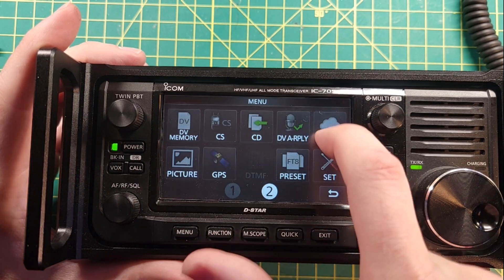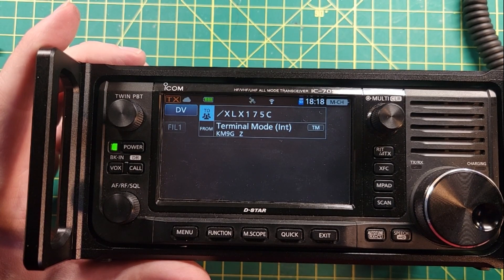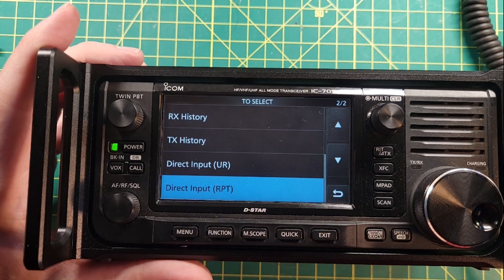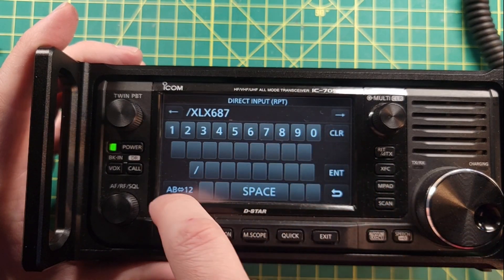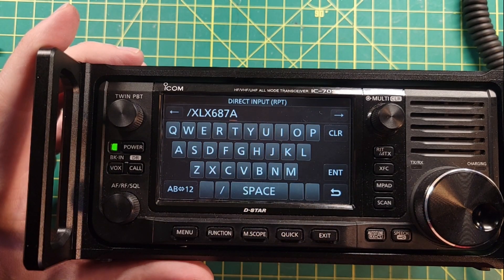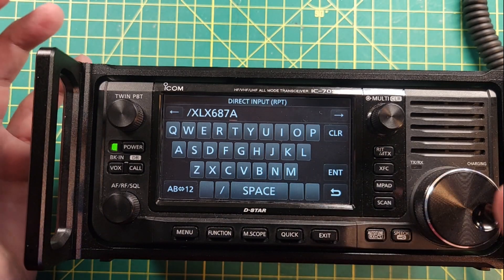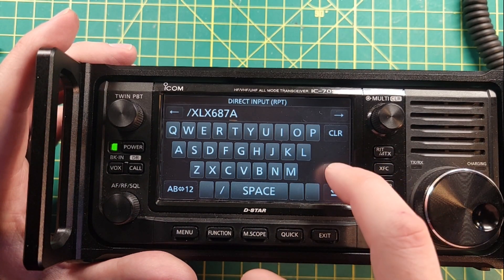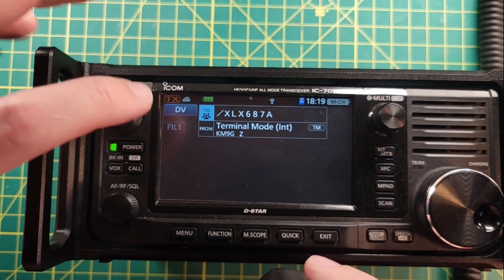Now let's go in and get on Terminal Mode. We're now in Terminal Mode. David Capello's server is XLX 687. Tap the spot next to it, put in Direct Input, clear whatever's there, enter 687, then choose which terminal you want to connect to. I'm connecting to XLX 687 A. These letters mean something — A is supposed to be 1.2 GHz, B is 2 meters, C is 440 — but technically it doesn't matter since we're connecting over the internet, not RF.